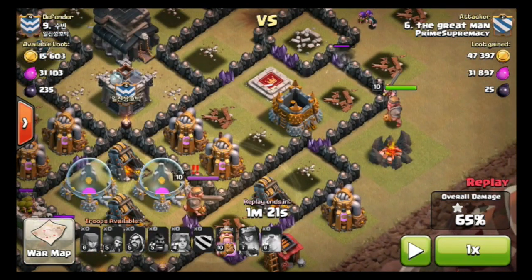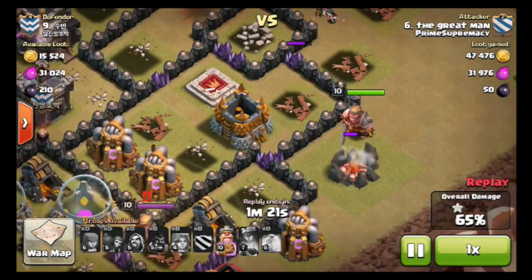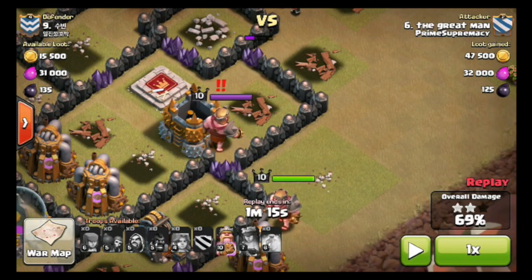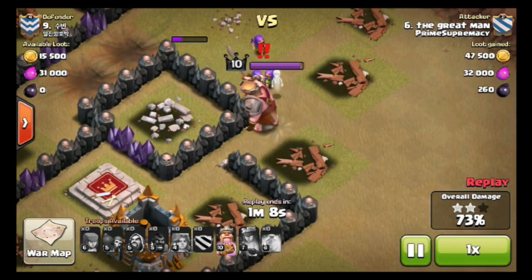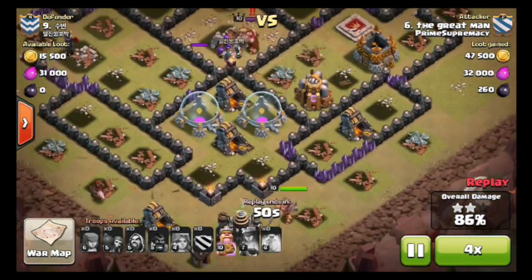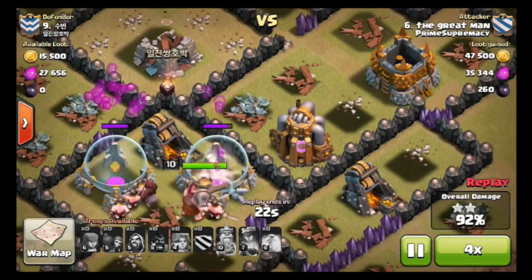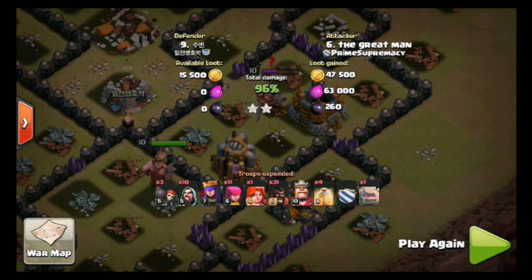This is where, if this would have gone right, I would have gotten a three-star attack. Their enemy Barbarian King is going back this way and my king is right there. For some reason they just crossed paths — why don't they attack each other? If they would have attacked each other, I would have killed him and this all would have been a good three-star attack. But instead he goes over here and kills my wizards and archers. At this point I've got like one hog left and a Barbarian King. That's as far as it gets — 96%.